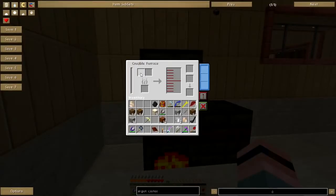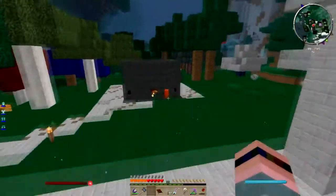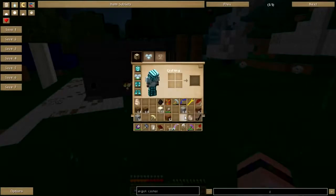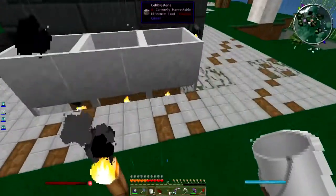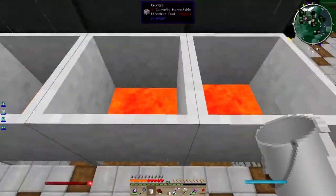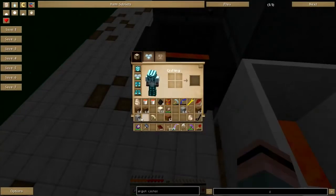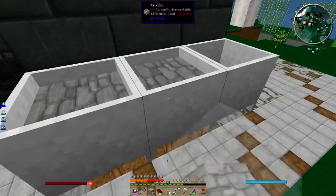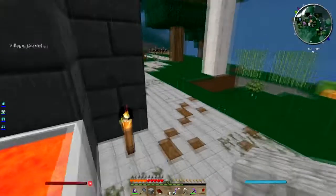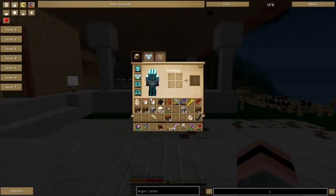That is how it works! It needs lava, apparently, and I need iron ore. Let's get some more lava — this ought to be cooked down by now. There we go. Just throw that in, throw that in, and throw that in. Put that away.